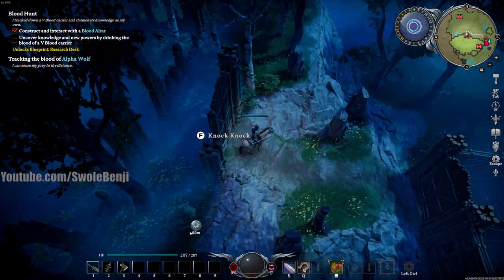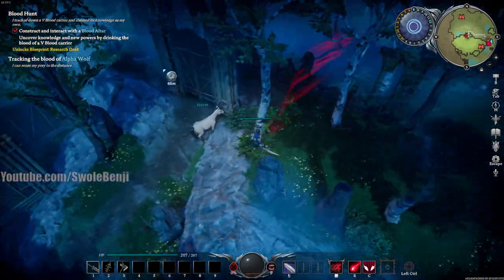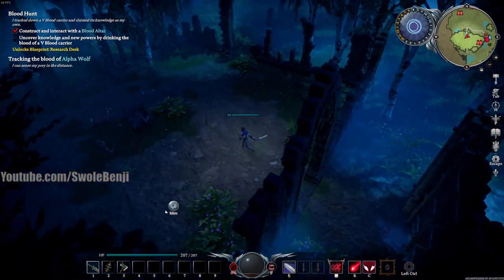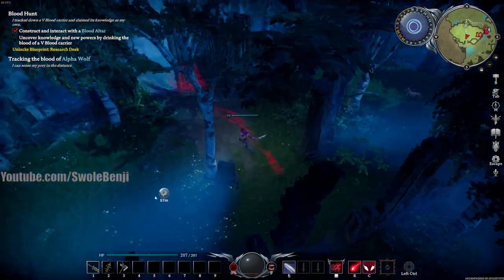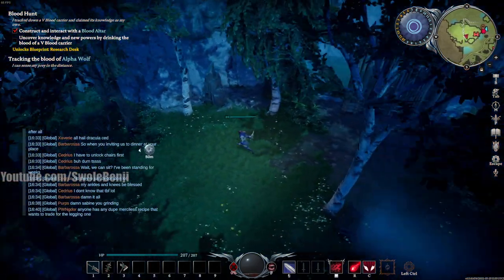We're going to dismount up the hill here — and there we go. If I want to leave I just jump down the mountain, but now I'm inside his base. This is his claim territory and he might have some chests open or available. There's another wall there I can jump down, but I wouldn't be able to get back in because I don't have a horse on that side.